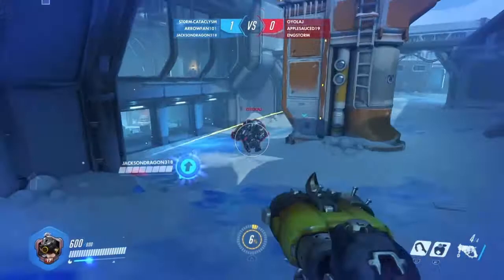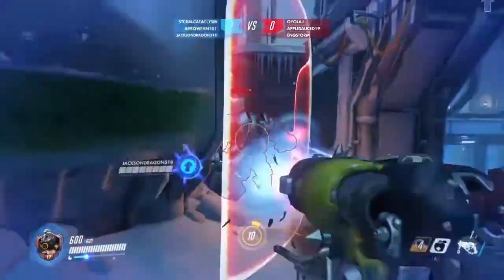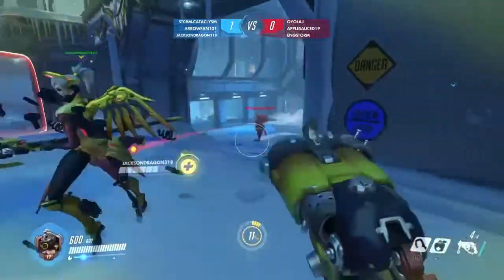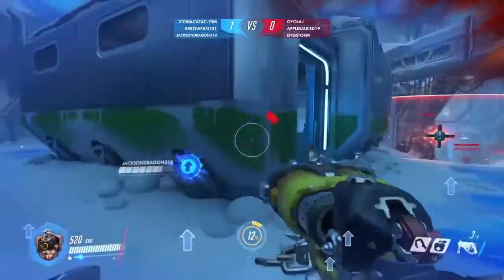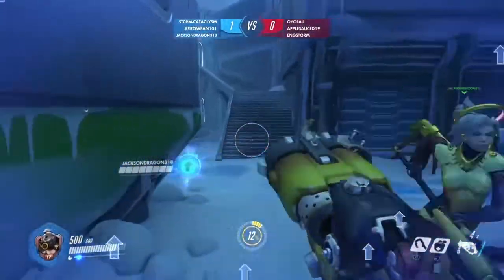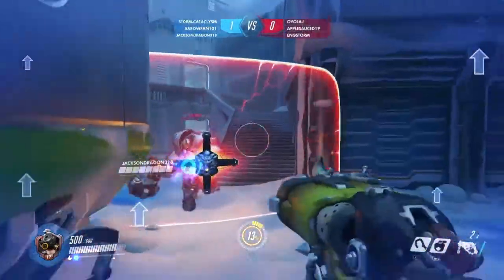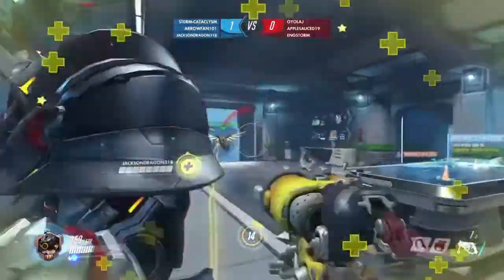Lastly, I'm going to go over the most important bug fixes that involve AI and competitive play. Fixed a bug that prevented the Roadhog bot from being able to hook players through Reinhardt's shield. Fixed a bug that allowed the Sombra bot to hack through barriers. Fixed a bug that made the Torbjorn bot unresponsive after placing a turret.